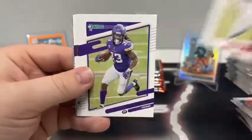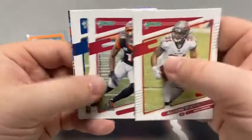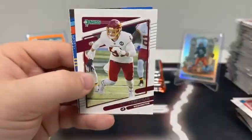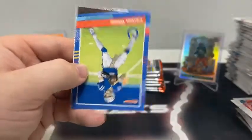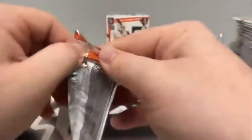Very next pack: Aston Winfield Jr., Dalvin Cook for Minnesota, Quadre Diggs, A.J. Green for Arizona, Jonathan Taylor, Ryan Kerrigan, a throwback of Carson Wentz, and a rated rookie of Joseph Tyron for Tampa Bay.